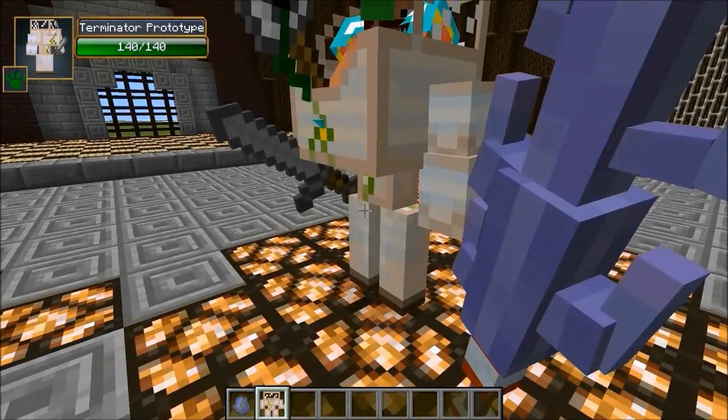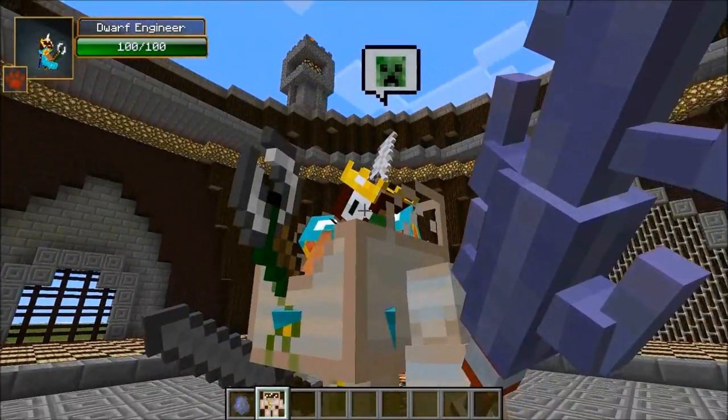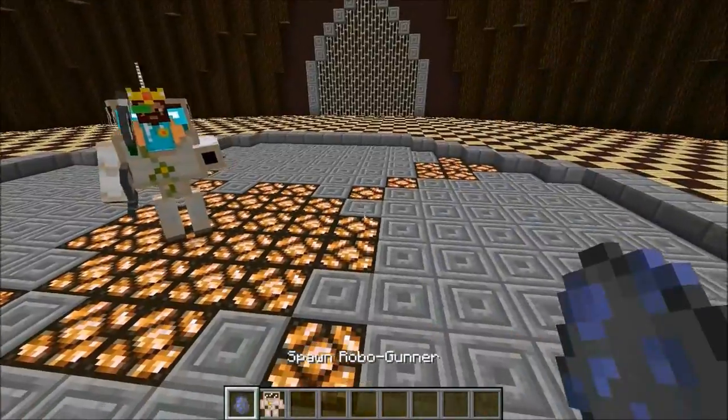The dwarf engineer is in a machine that has 140 health, and it actually has a sword. He's got a gun too — he even has a weapon in his hand, and he's got 100 health himself, so that's 240 total plus diamond armor. Be sure to leave a comment and let me know who you think will win this battle.